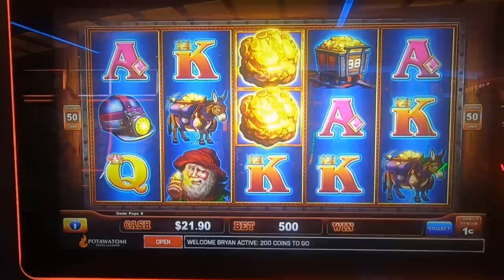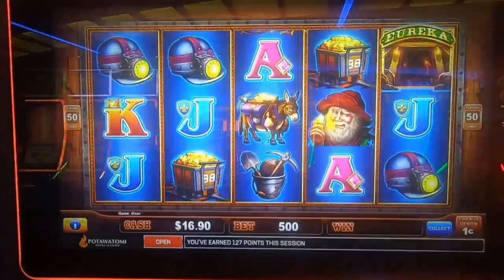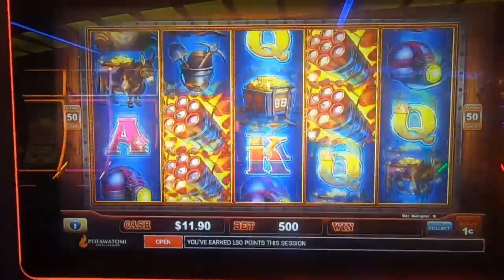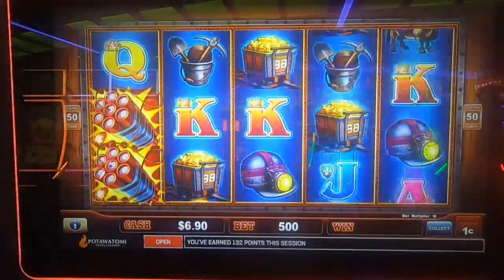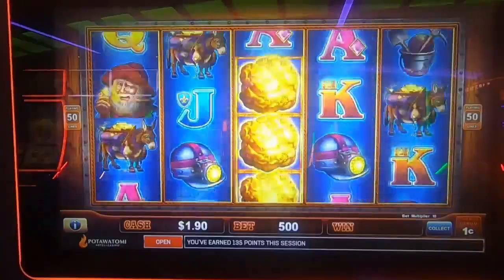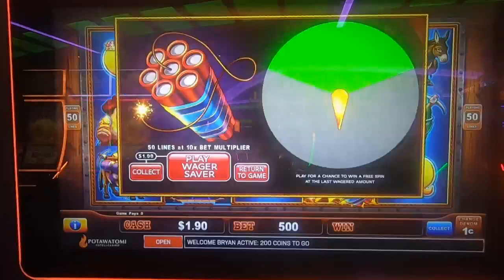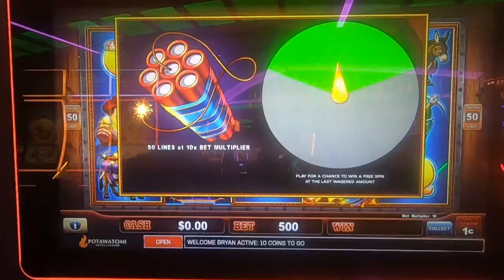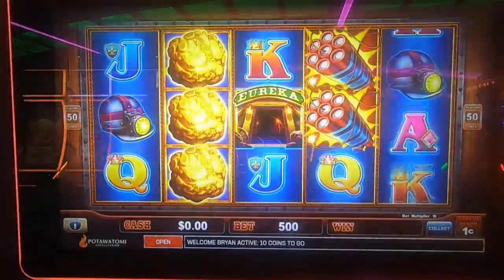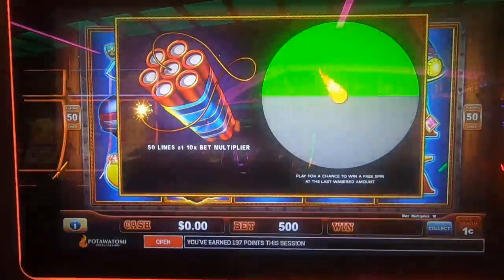Four spins left — yeah, this is rough. We lost this money fast. It remembered us from last time and decided to take some of that money back. Not good. The lack of teasing is the worst part. It's saving it for the wager saver bonus. We got some nuggies in there for half our money back — two wager savers in a row. All right guys, that's it — we'll see you next time.